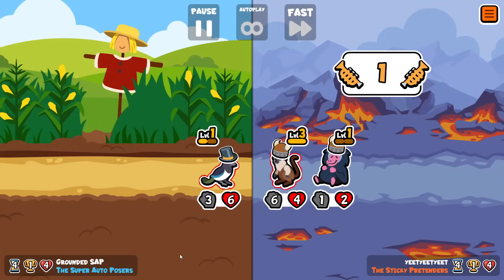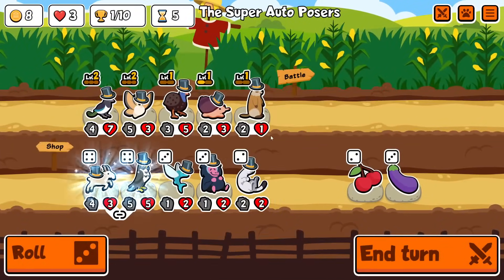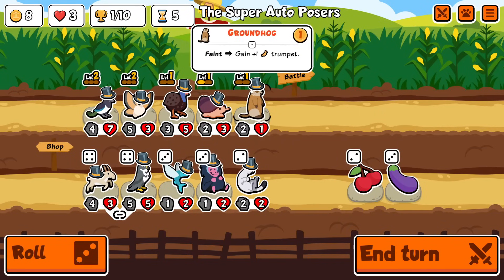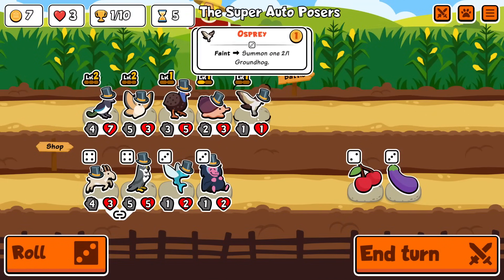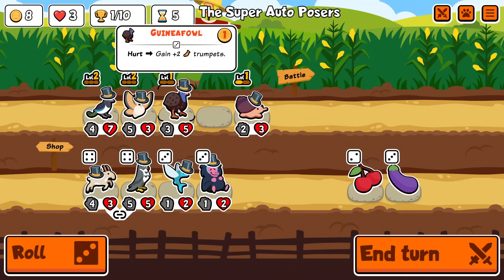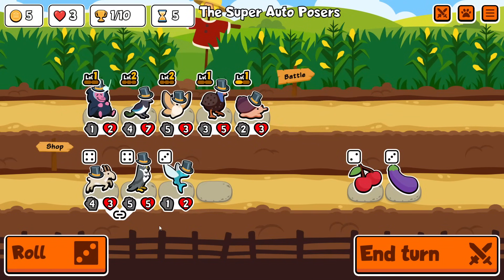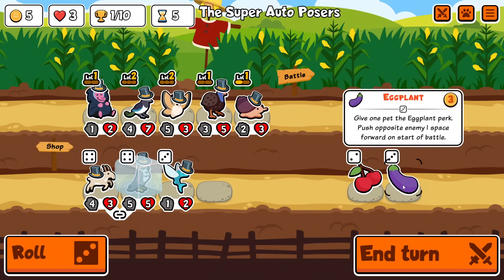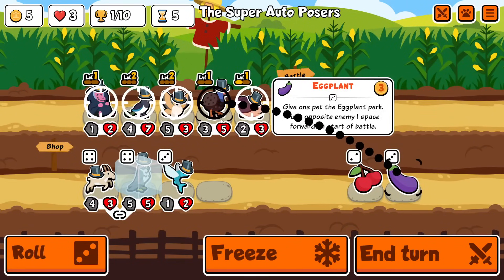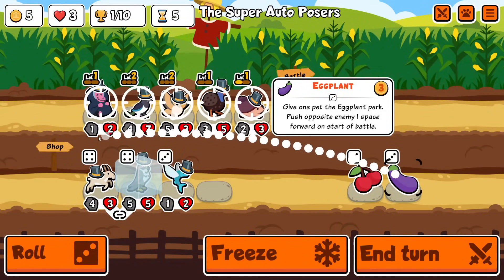We're going to lose here, but that's not such a big deal because we are going to get a level up on turn five. We get a choice between falcon and saiga antelope, so I think we'll take falcon since we can use the cone snail with it. Although maybe I'll just keep the guinea fowl. We've also got baboon in the shop, so definitely bring that in. I'm just going to keep the falcon frozen for now until the baboon is ready to buff it.